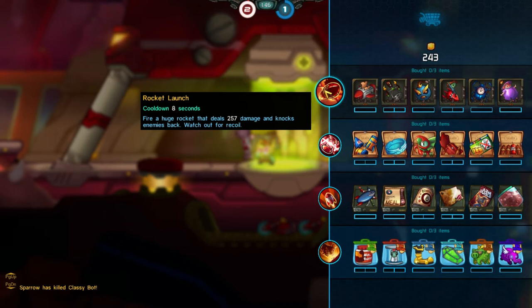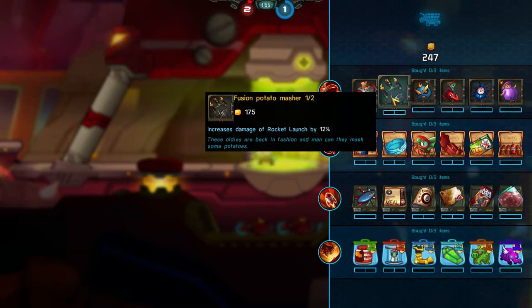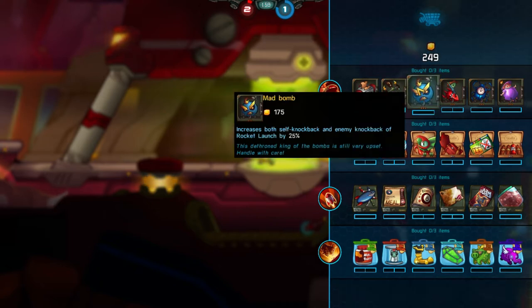Rocket launch deals a good amount of damage. It does fire pretty slowly, but the first skill allows you to increase the flight speed, which isn't very good if combined with the last skill, but we'll see about that. Increased damage of rocket launch — of course, something you want to go for. Increases the knockback for you and the enemy, which is really nice for using it as a third jump.